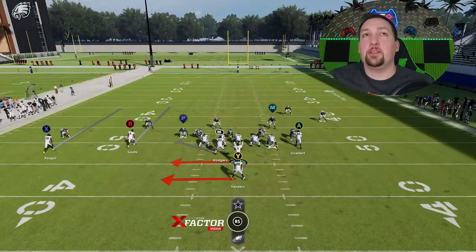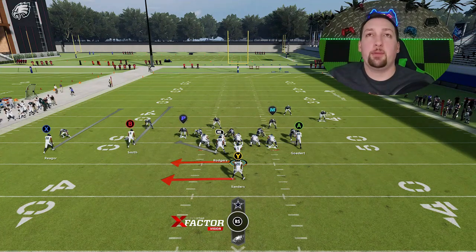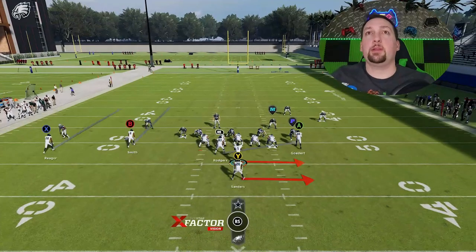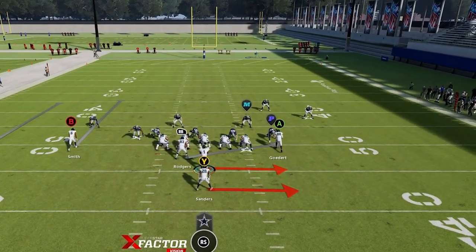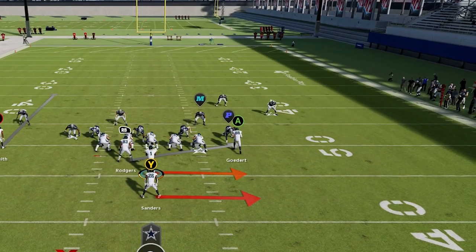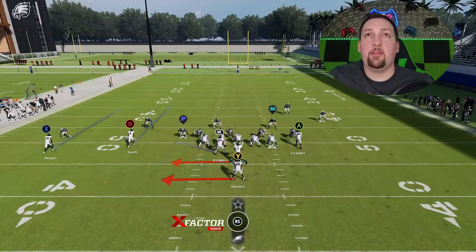This particular play is real easy. There's really no reads involved. If it's zone coverage, I'm typically going to run it as is. If it's man coverage, I'm typically going to flip it. The way you can tell if it's man coverage is if there's a cornerback on the right side. A lot of times when you come to the line, you'll see there's no cornerback holding down this edge — that's the perfect opportunity to flip and have a very big run.